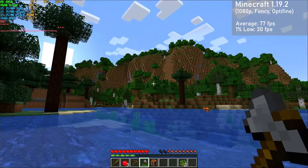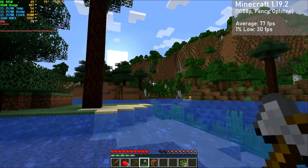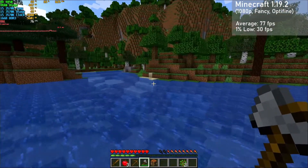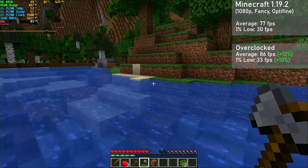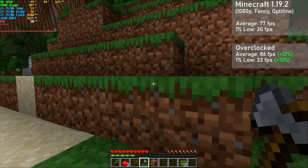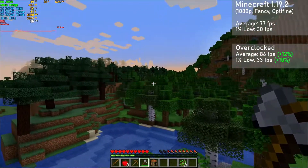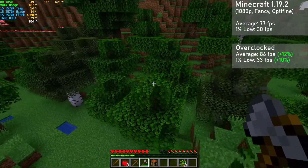Next game up is Minecraft, and I chose the 1080p resolution with the fancy settings and a render distance of 14 chunks. At stock, the 4850 averaged 77FPS with 1% lows down to 30. Overclocked, averages jumped 12% to 86FPS, with 1% lows rising 10% to 33. For some reason, GPU utilization was only around 80%, so no clue what was happening there. Anyhow, the card offered a great experience here, with some stutter when loading in chunks as to be expected.